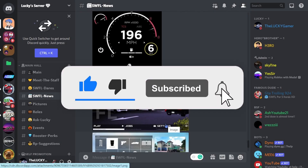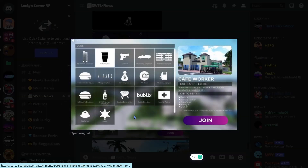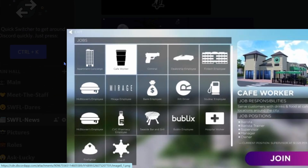We also got the loading screen — the play, the job settings, and everything looks really nice. I'm really looking forward to this coming to Southwest Florida. They also got this jobs tab over here. Each job has its own logo — the apartment concierge, the cafe worker has a cafe cup, the criminal has a gun, the dealership has a car, the Fintech employee has a building.